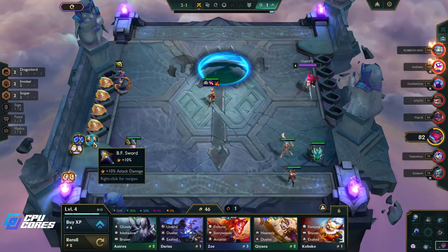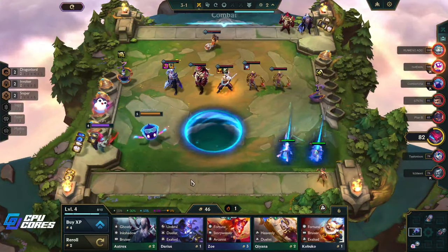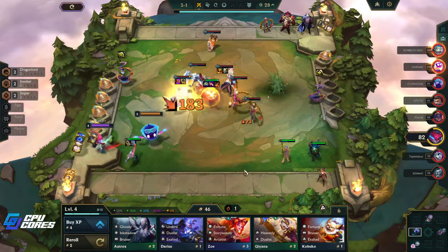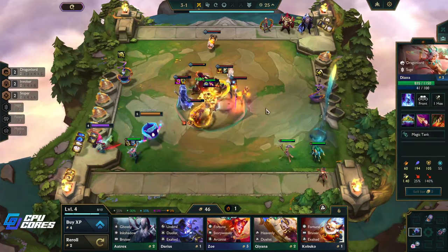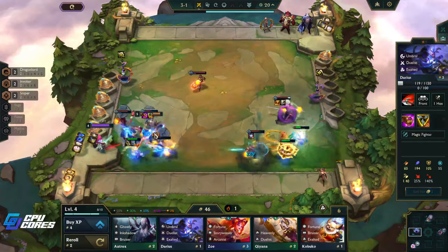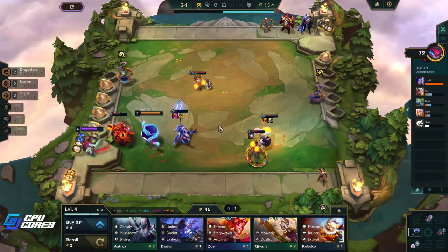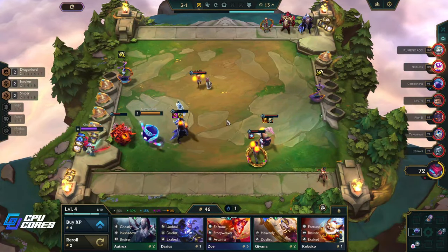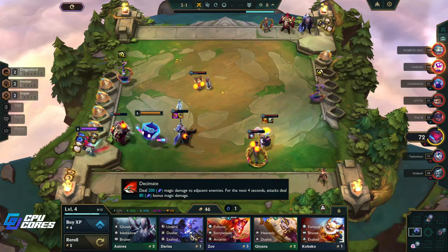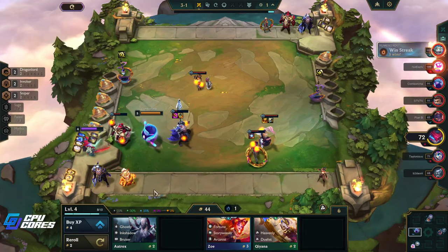Bloodthirster we don't need. I really want a Deathblade — I feel like that's gonna be really good. We're gonna be level five soon. She's literally 1v6 — she dies, which is fine, that was a lot of damage. I made a two-star Darius with items so that's to be expected. This is my last game for the afternoon before I go do my woodworking.